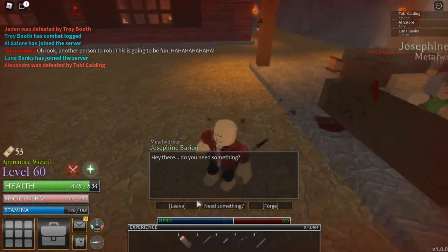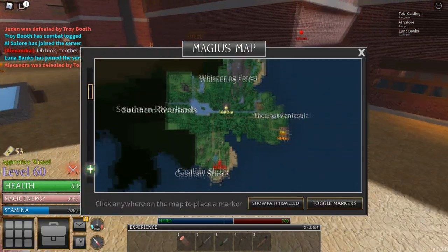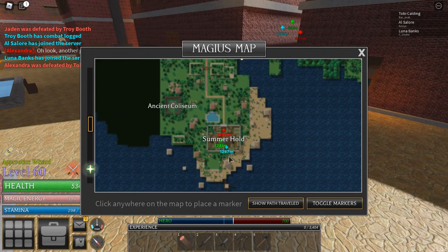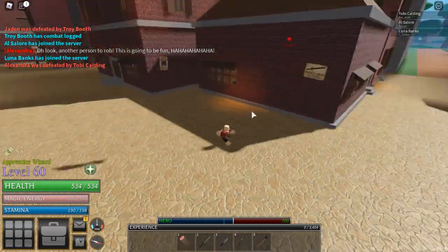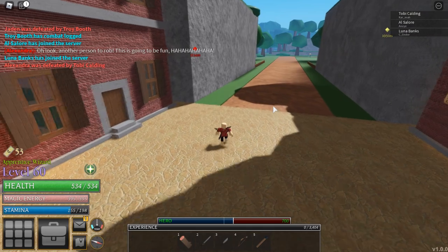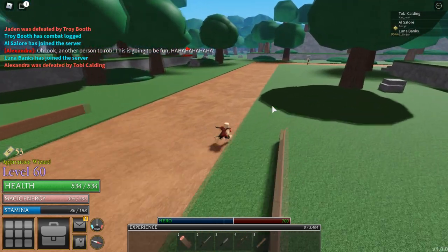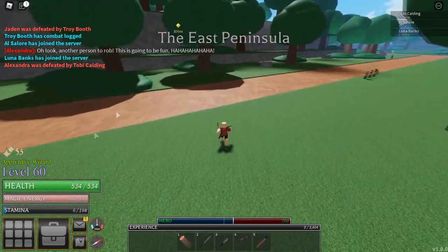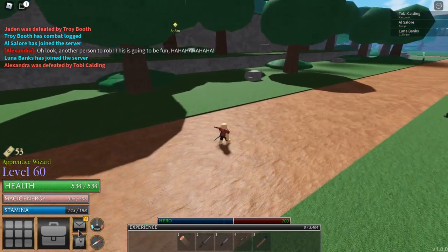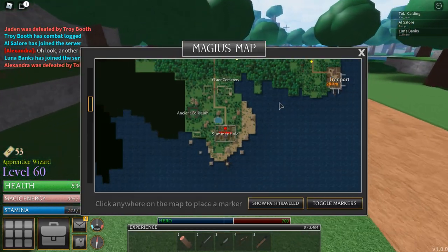If you want to move out of Iron Port because a lot of people are doing quests there, you can go to another big city called Summerhold. It has a population of 24 plus just like Iron Port, so follow the path - it's not that far. It has a lot of quests just like Iron Port. Also, while traveling, always pick up chests - they give free XP most of the time and sometimes items that make you stronger.